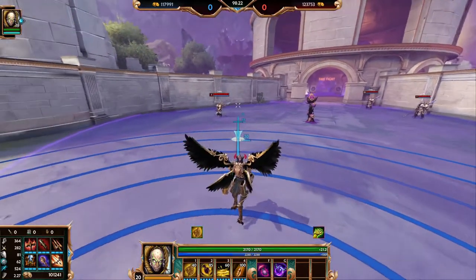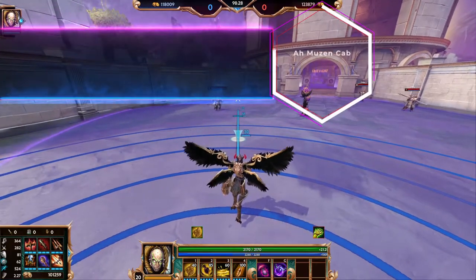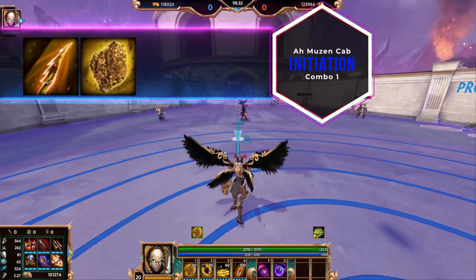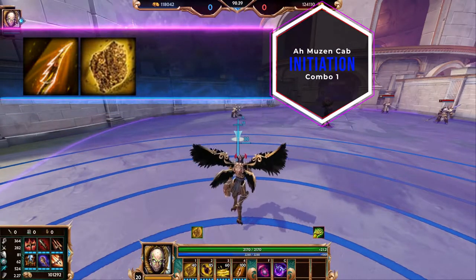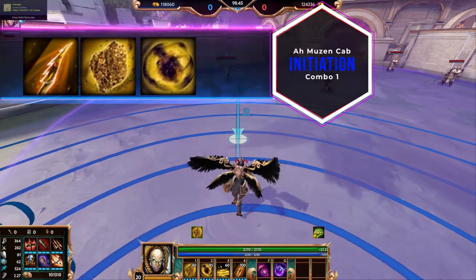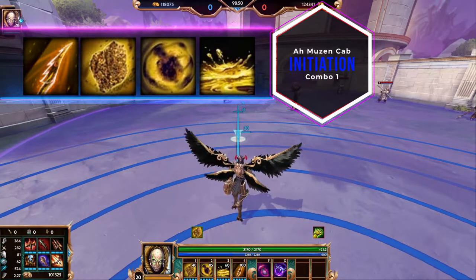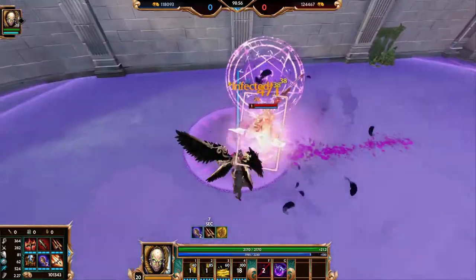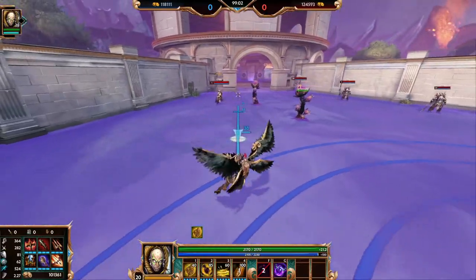We're going to go over a quick combo that you can take into your matches when you're engaging enemies. You're going to start by using your ultimate Stinger to slow and cripple your enemy. You're then going to place a Hive to make sure that your passive is going off and you're getting those increased stats from your abilities. You're then going to use Swarm, your second ability, to apply further damage to your enemy and then use Honey in the direction that they're fleeing or where they're standing to do damage per second. Then just finish off with some autos. Just keep autoing your opponent until they die and make sure to pick up your Stinger if you can.